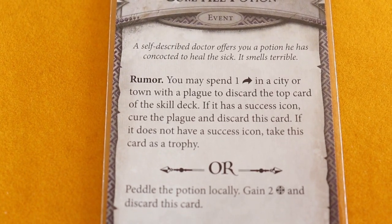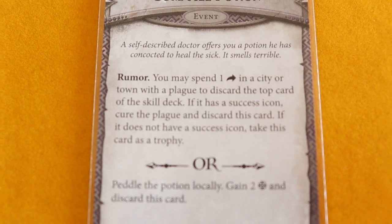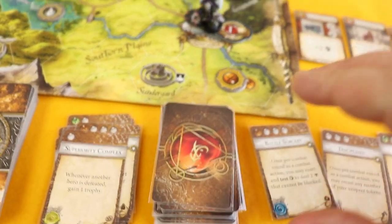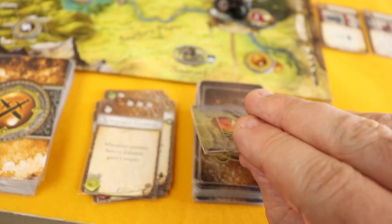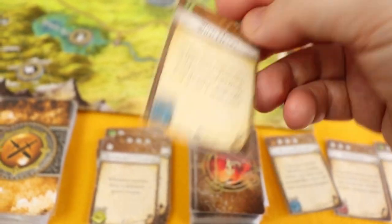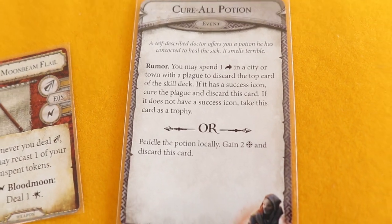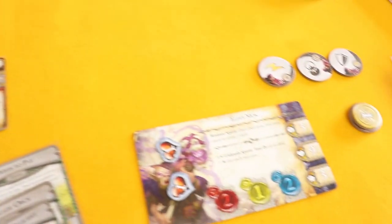This moves again. Not becoming delayed — no wilds, phew. Three more actions for Mok. I'm going to do the Counts Request quest since we'll take it as a trophy. Also looking at the Cure All Potion — it says spend one action in a city or town with a plague to discard the top skill card. If it has a success, cure the plague. If not, take it as a trophy. It doesn't specify dormant or active — so I could potentially cure Riverwatch directly.